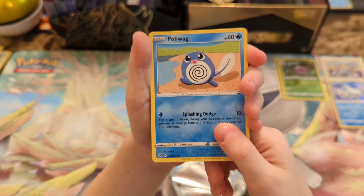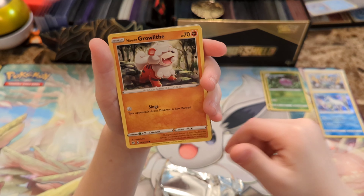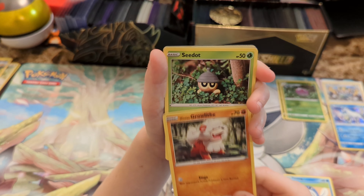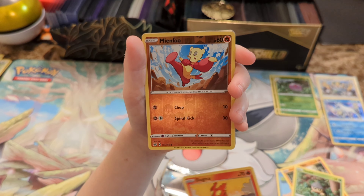For sure. Alright, we've got a Poliwag. We already have Oddish, which we needed actually. We were missing the Oddish. First card in the set. Hisuian Growlithe. We finally got the first card in the set. Slugma. Reverse Hollow Mianfu.